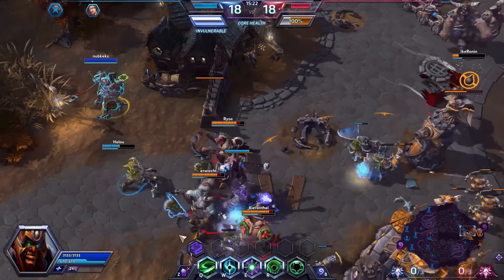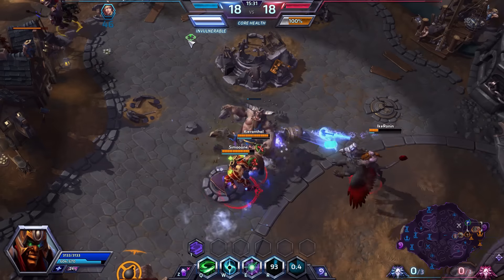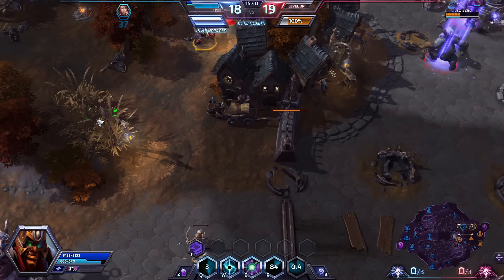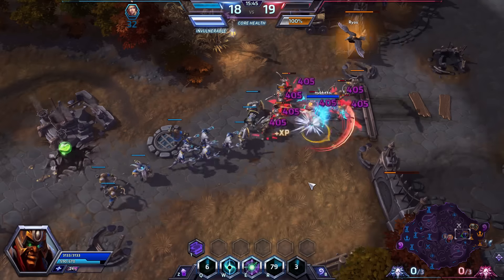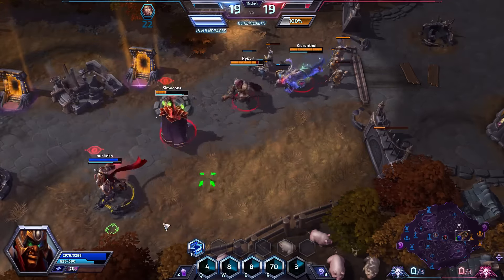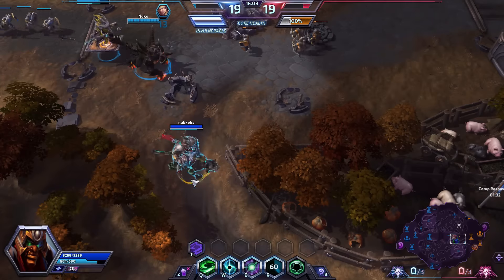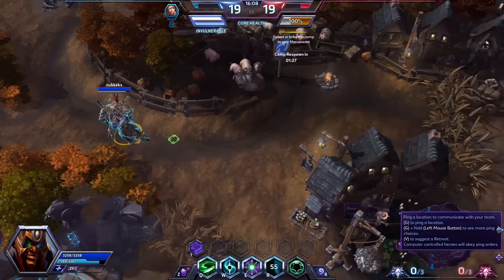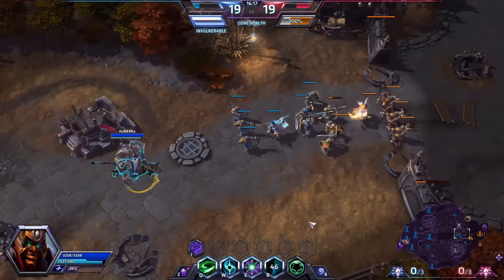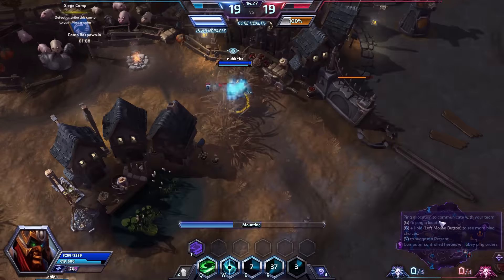Lesson learned. Kael'thas has a 1.5 second stun - it's going to be pretty difficult to wormhole when your wormhole only lasts two seconds. If he can stun you for most of that, and you're spending the first second attacking him, it's going to happen exactly like that - you jump on top, spend a second attacking, then you're stunned, and by the time you come out of the stun your wormhole is gone. Our teammates are getting picked off one by one. Level 16 I picked up Rending Cleave - this makes your Cleave do an extra 50% of its damage over time. With Rending Cleave your wave clear is kind of stupid.